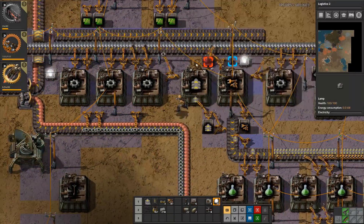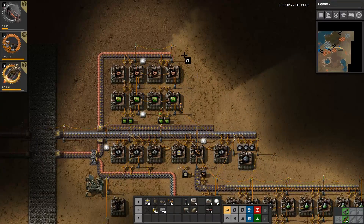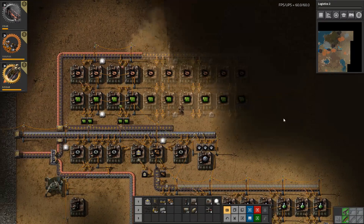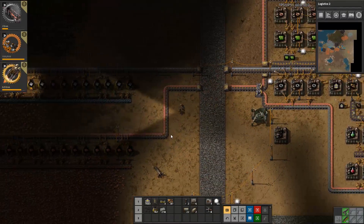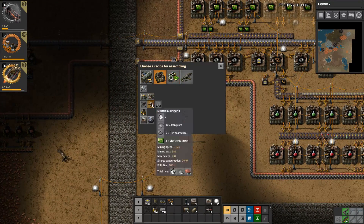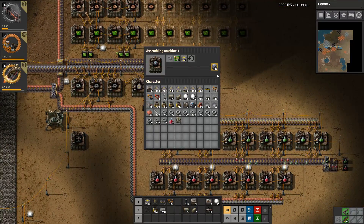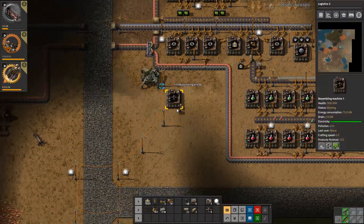Now it's a good time to put lights everywhere. This blueprint also needs lights - yes it does. But it also needs to be copied here and here; that's not going to do much for us right now but it needs to be done anyway. Let's take this one - get some more miners. It's always the green circuits.